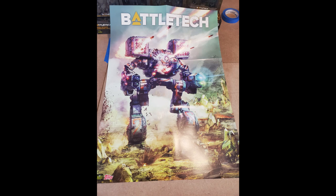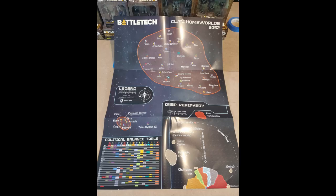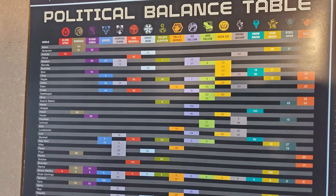You have one poster that is just a Mad Cat — it looks pretty sweet. And then on the other side, they have a map of the clan homeworlds and the Pentagon Worlds. I'm a sucker for maps, and it's sometimes hard to find a good map of the clan homeworlds. They have a very nice political balance table down here that tells you which planets the clans are located on. I think this might be one of my favorite posters.